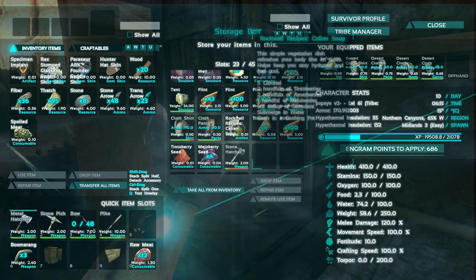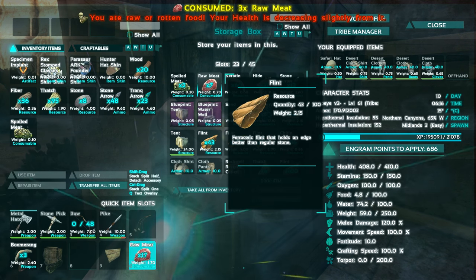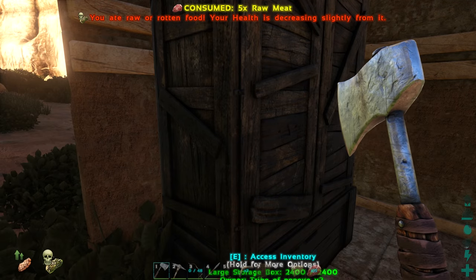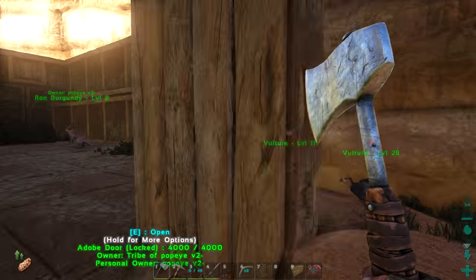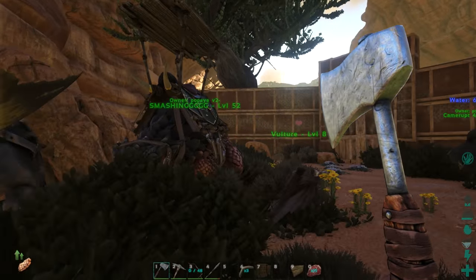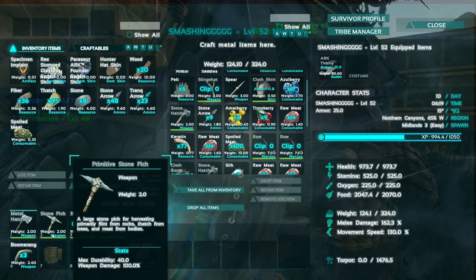We need some food - we're borderline starvation. I'm just gonna need some raw meat; might piss off everyone in the comments but I'm gonna do it. We need to start advancing tool-wise. So we might have a metal hatchet, a metal pike and stuff, but we gotta start getting some materials to start crafting. We definitely need a metal pickaxe as well.